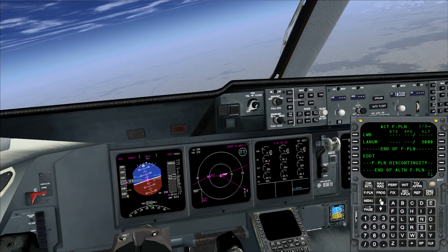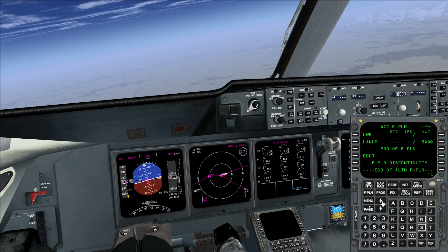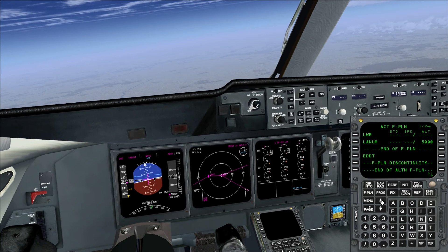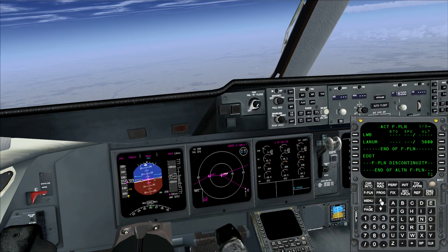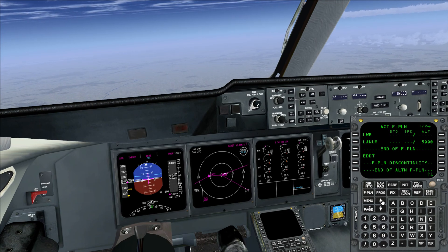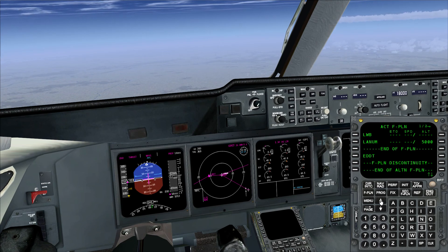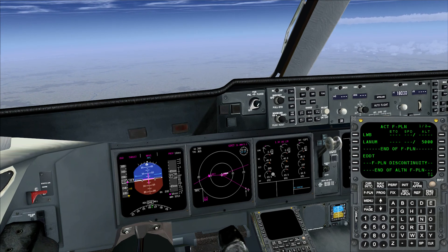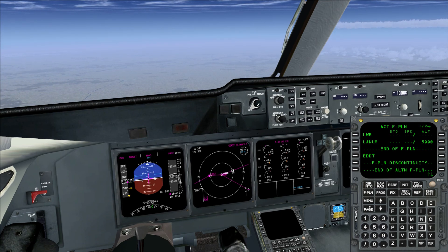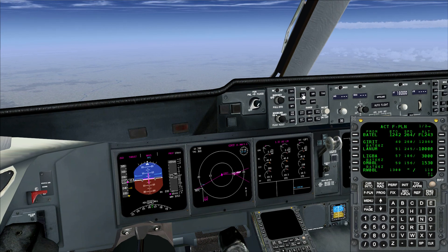This is the published missed approach procedure — something like runway heading to five DME, not exceeding 3000 ft, left turn to LWB VOR, and then back. This corresponds with what's in the charts. If you want to verify it's correct, you can check here. If you have a missed approach, you'll end up at LANHAM, and from there you'll be vectored back for the approach. So this is completely fine and what you would expect.